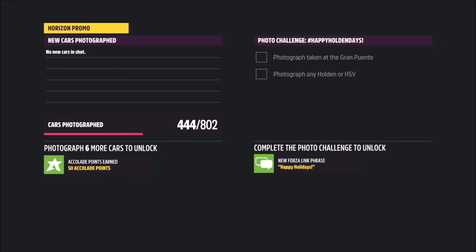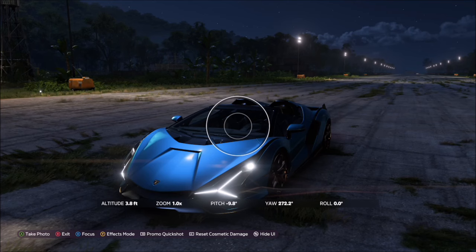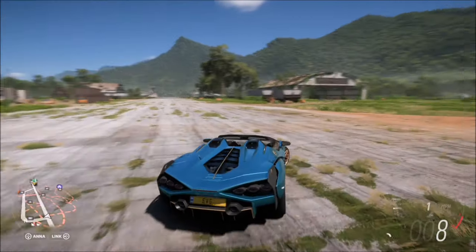You might arrive here at daytime rather than nighttime, so you can press Y and go down to changing the time of day to night. Then take your photo by pressing the right trigger. It will pop up with two tick boxes — one confirming you've taken a photo at the correct location, and one confirming you've taken a photo using any Lamborghini. That is this week's photo challenge guide complete.